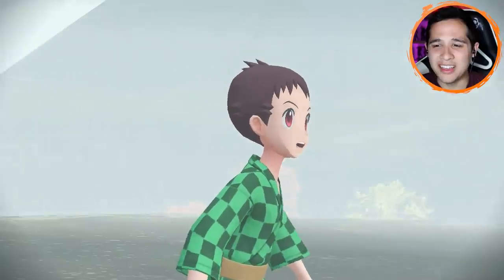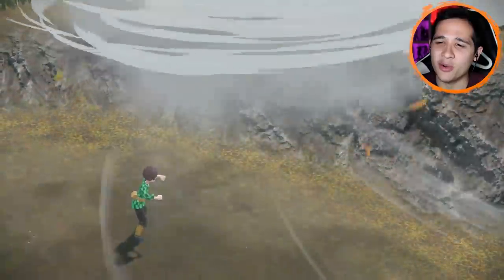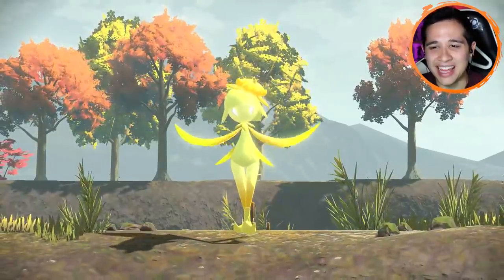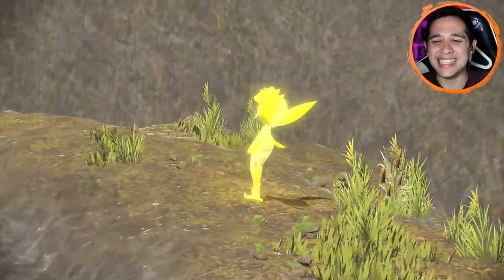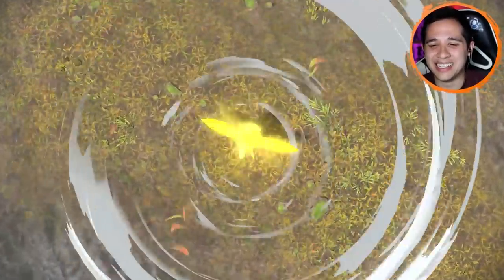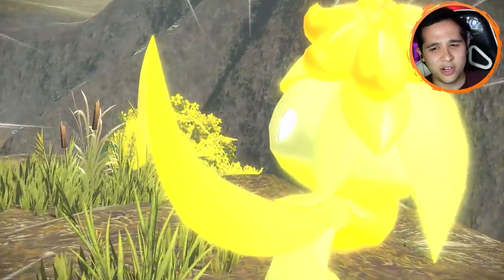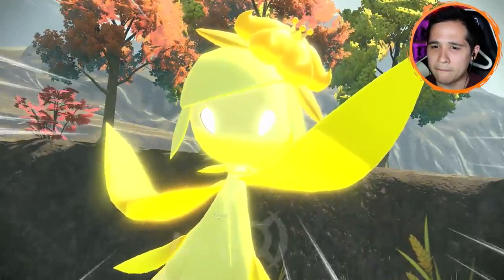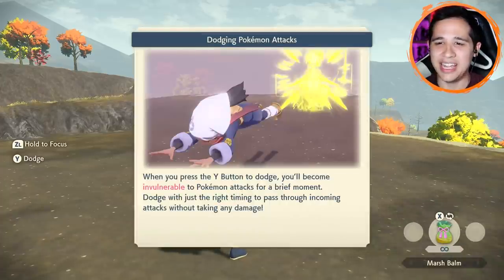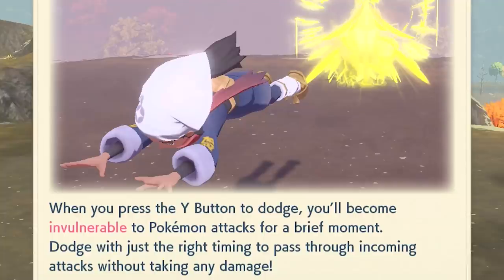The first Hisuian form — well, technically we saw another one already, not counting Ursaluna. But this is the new Lilligant. That's so cool, it really is a dancer. Is it Grass and Flying type? I have no idea. The Lady of the Ridge — as we get into our second noble battle. And they're making sure to teach you about dodging, which means it's going to get intense.